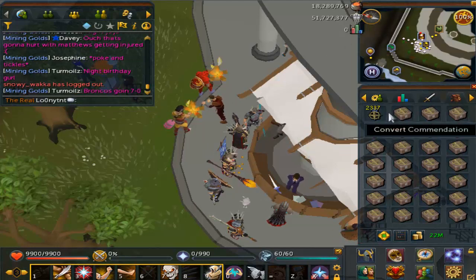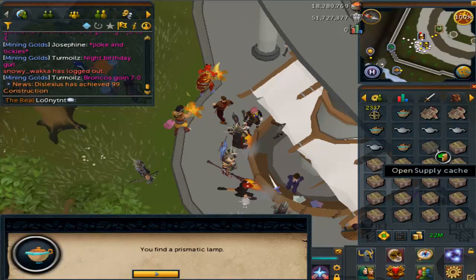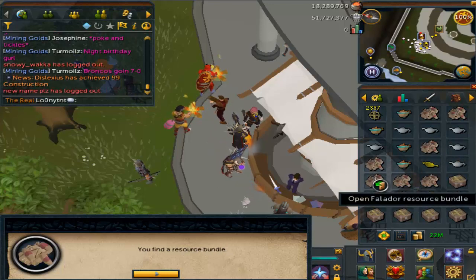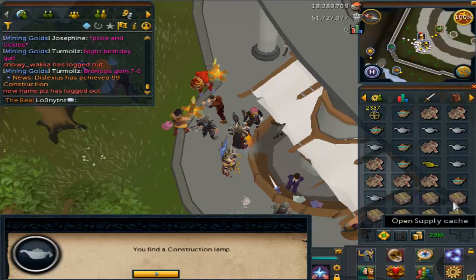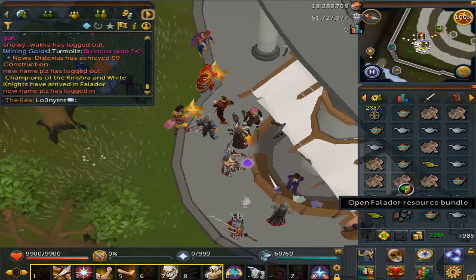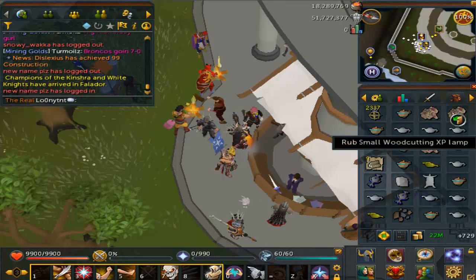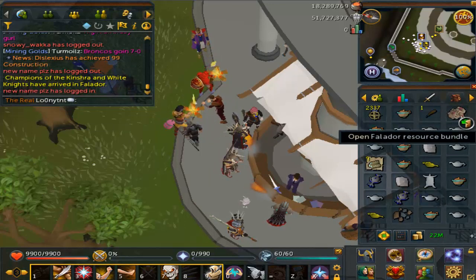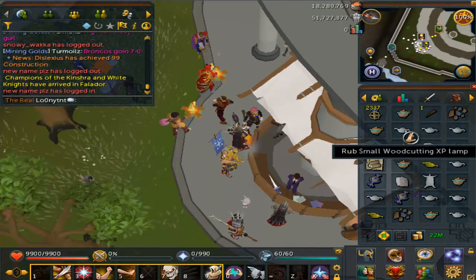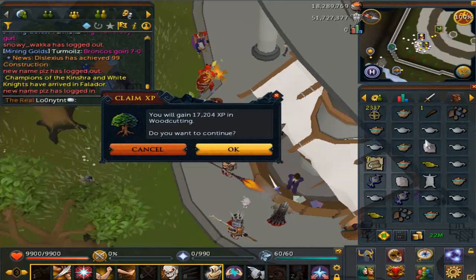I set my thing to 0 XP. So what I'll do is I'll just open all these up. I either have a chance to get some lamps or I'll get this little thing right here, which will give me some resources. The resources aren't very good. I'll open them up right now and as you can see the resources are kind of not spectacular. But they are what they are. So let's go ahead and start opening up these things.